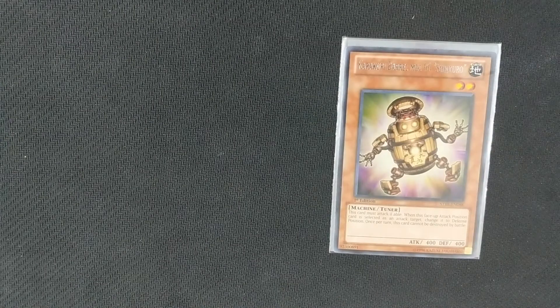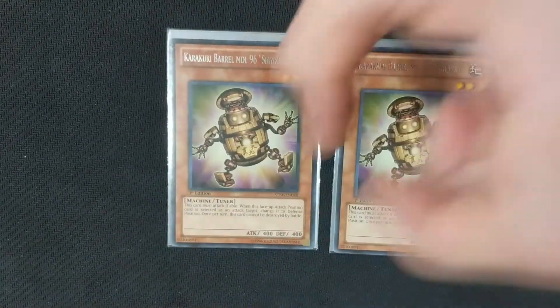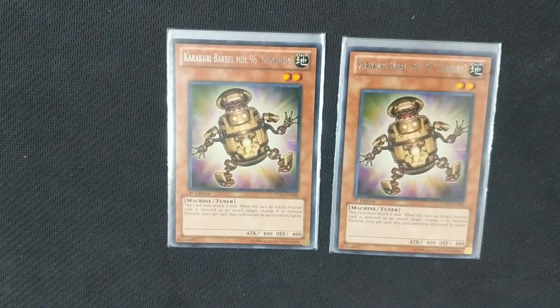Next is our level 2 tuner — we only run two copies of him — and that is Karakuri Barrel Model 96 Shinkuri. What Karakuri Barrel does is, once per turn, he can't be destroyed by battle, and he has the same effect as all the main deck monsters where he changes his battle position when he's attacked.